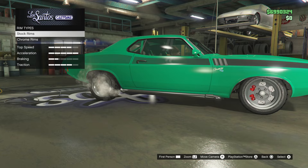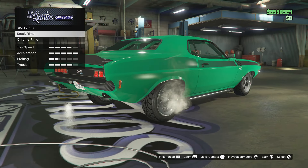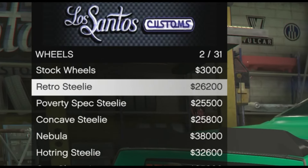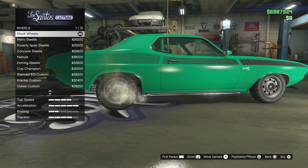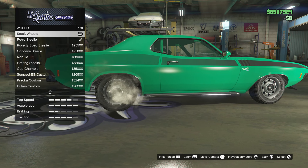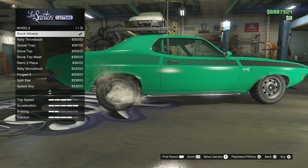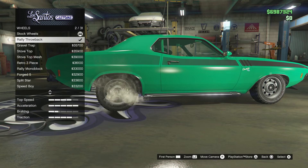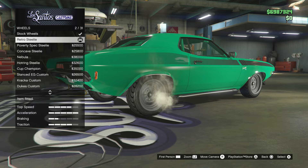This one only gives you the first wheel option for free, but it can save you a lot of money — the retro steelies are 26,200 and the rally throwbacks are 35,000. It's very simple: go to street wheels, spam X, and you get the retros. Then go back to stock and spam X on stock. Sometimes it takes a bit of going back and forth, but I did not pay for that wheel. I got the rally throwbacks for free. Can't really tell you why this works — it just does.